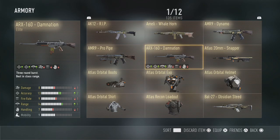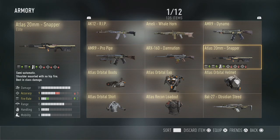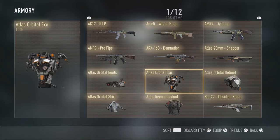The ARX 160 Damnation - I've got the elite version here and it's not bad, but I actually prefer a different ARX variant I'll show you in a minute. The Atlas 20mm Snapper - haven't used that one yet. The Atlas Orbital Exo is actually probably one of my favourite exos. Looks really good, really smart.